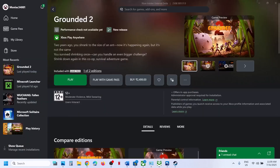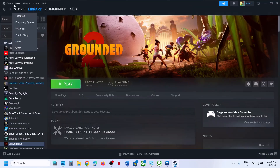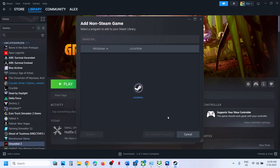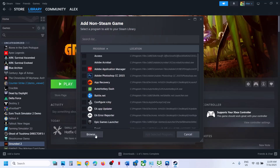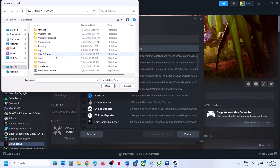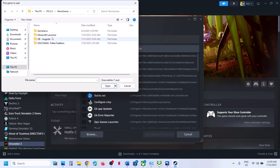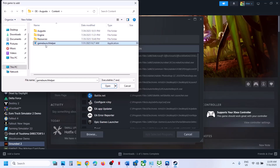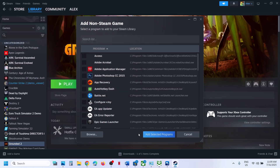Game Pass users can add the game to Steam. Go to Steam and at the bottom left you will see the 'Add a Game' option. Click on 'Add a Non-Steam Game,' then click Browse. Open the C drive, go to wherever the game is installed — in my case C drive > Xbox Games — then open the game folder content.